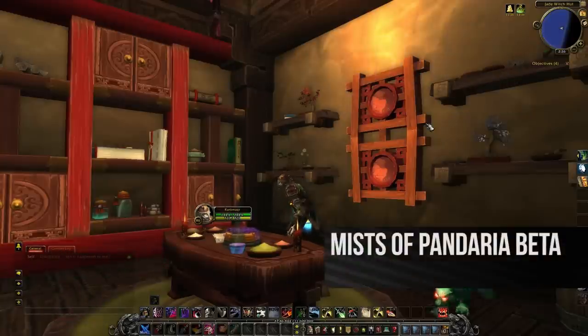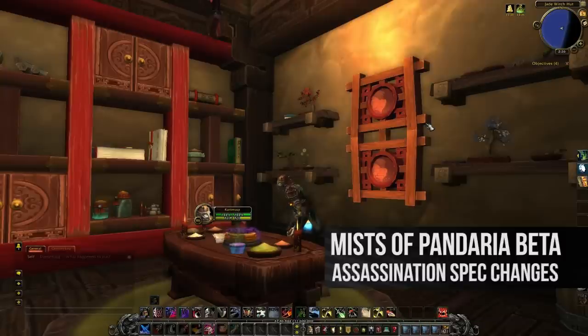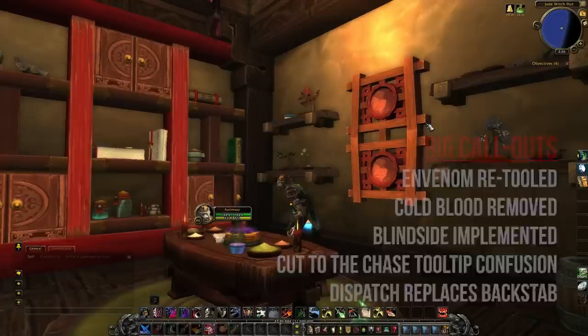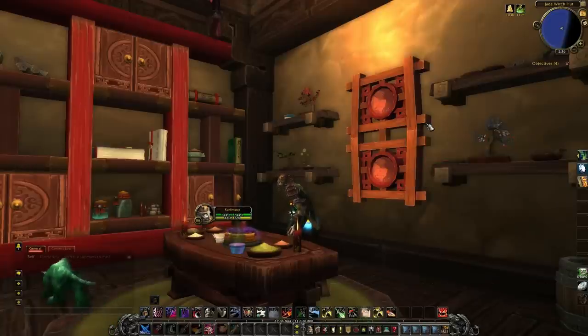Today I'm going to be covering what Assassination is like as a specialization in the Mists of Pandaria beta. I'm going to be comparing what's different between beta and live, going over every single specialization ability, passive and active, and giving you guys an idea of what changed. In my opinion, Assassination is going to be one of the best questing and possibly best raiding specs, and maybe even a PvP spec to start out Mists of Pandaria. Assassination got good.